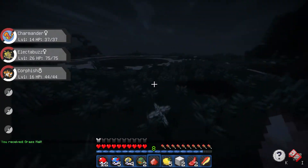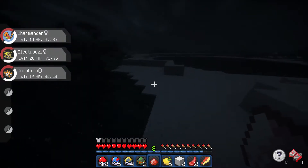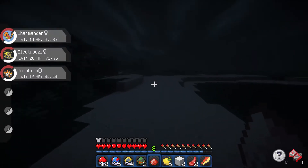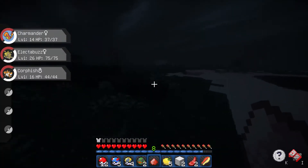We're gonna stick with Charmander and not switch to Electabuzz. Another Ember - that should do it guys. Let's go and find another Pokemon we can beat. It's raining guys - I absolutely love the rain animation. Just look at it, everything has become foggy even though it is a little bit hard to see.